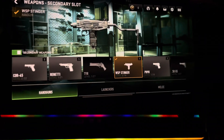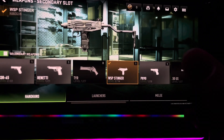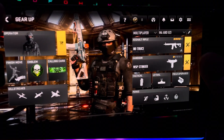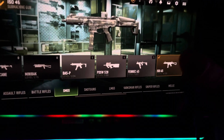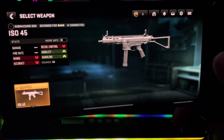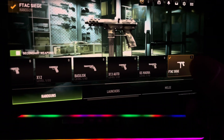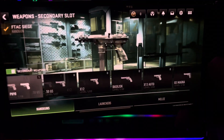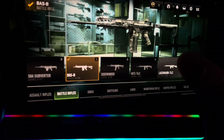This one is a handgun — it's the WSP Stinger, looks like a UZI. That's another handgun, take that one. Then there's the ISO 45 — that's good as well. The other handgun I'm using is called the F-Tack Siege — also good if you have nothing else.